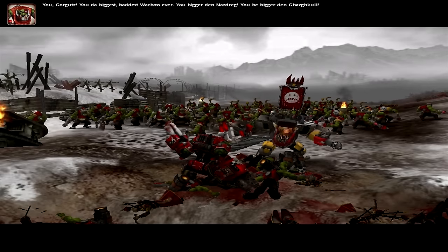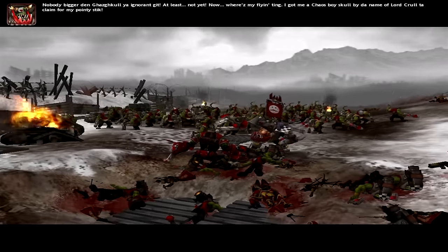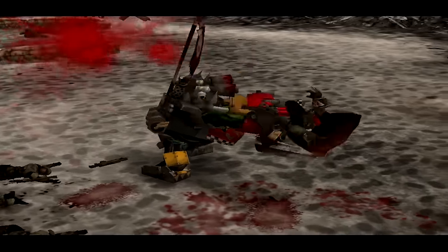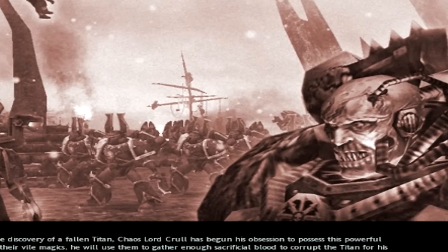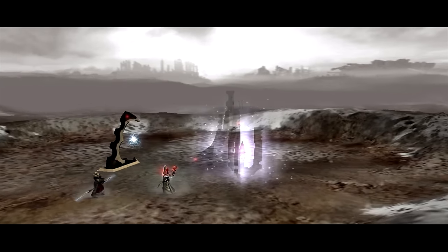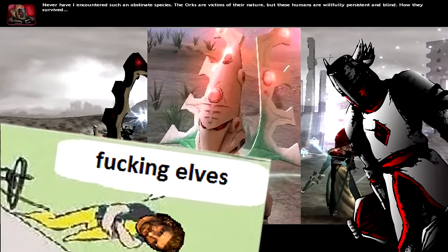Seriously, if you took a poll of favourite Orc war bosses, Gorguts would probably come second only to Gazgkul. General Stern and Chaplain Varnus are pretty bloody cool — why does everyone hired by Games Workshop want to kill them off at any opportunity? Gorguts is bloody hilarious. Krull certainly plays the part of a bloodthirsty Chaos Lord with a strange fascination for Gorguts' eyes. And Tull Deer, well, to be honest, she doesn't really act very differently from Macha. Fucking elves.